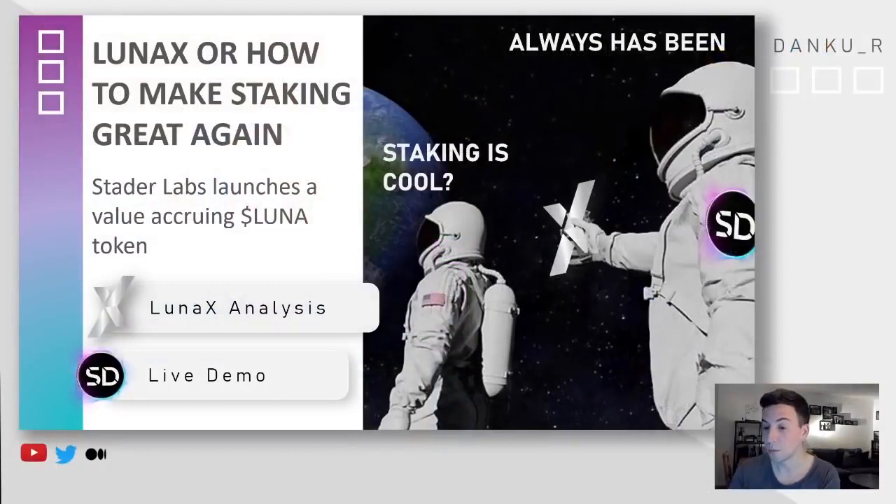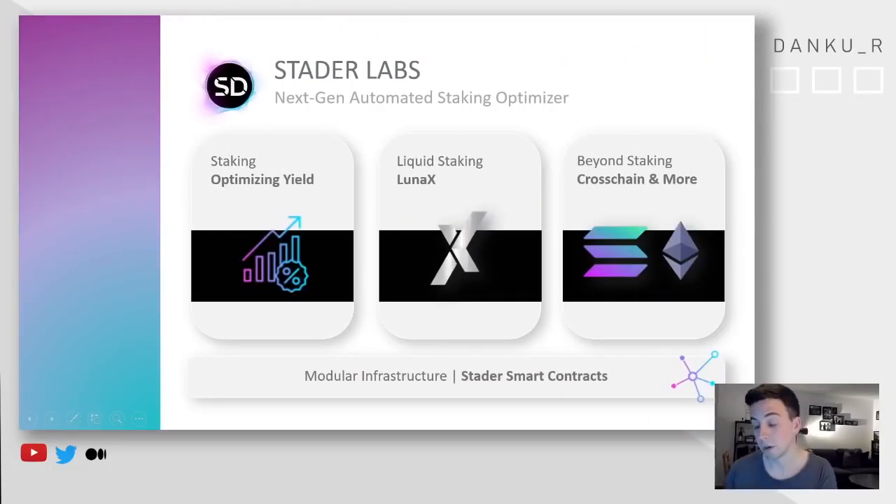Thank you very much for your crazy support, specifically last Saturday where you completely destroyed the like button in my video talking about how you can use your Luna to farm more Luna. I'm leaving a link up there if you haven't seen that one. But also in this video, this is no financial advice. If you want to ape into LunaX, if you want to farm some additional SD tokens, feel free to do so. I really hope that you can get some insights from this video. And with that out of the way, let's start talking about Stata Labs.